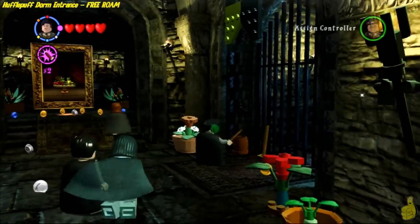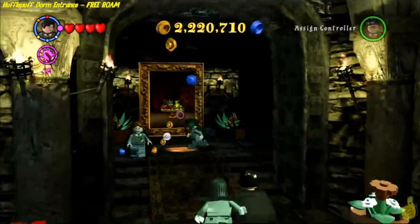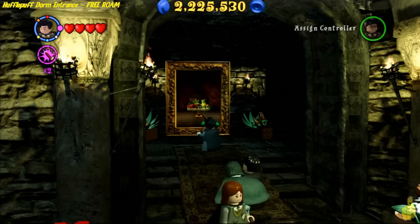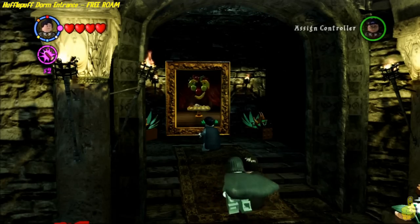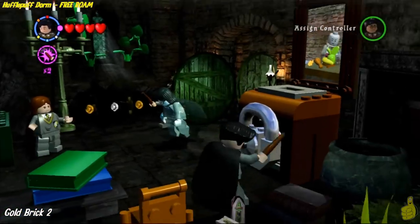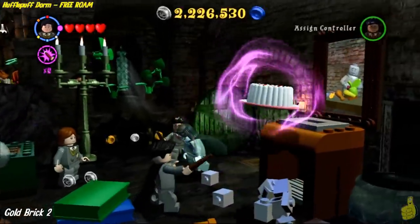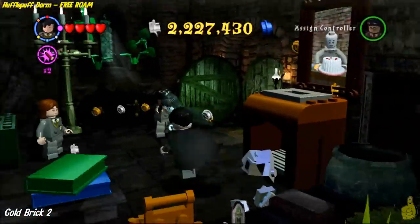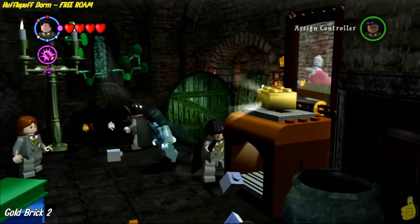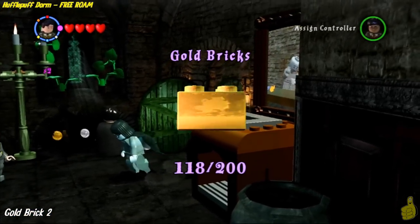Once you put the Mandrake inside the pot, you'll also get a student in peril — the student hops right out. In the back corner, you do need to have your Hufflepuff character to get access. Once you go inside, right off the bat you see a silver lock on a chest. Go ahead and bust it open.